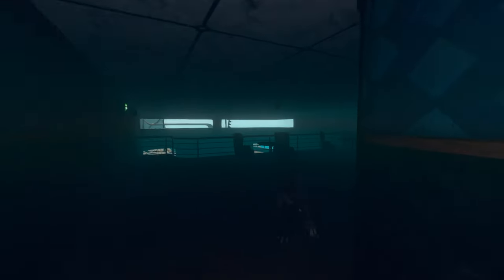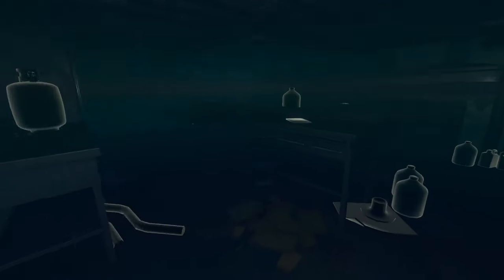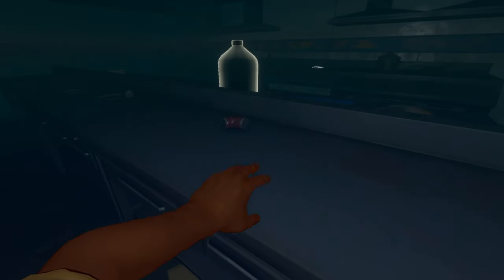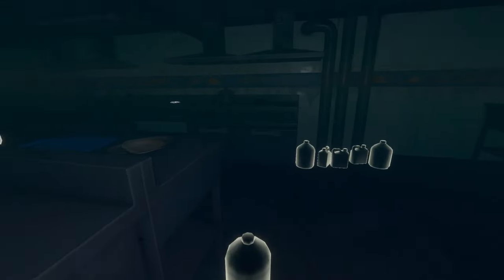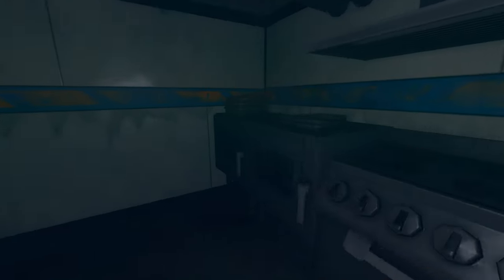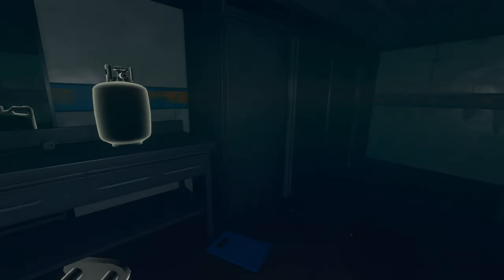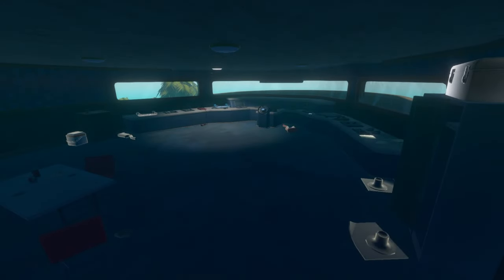It must be noted that Olof is not the captain of this ship — he is the owner, in charge of absolutely everything. Speaking of the captain, he doesn't have a great ending. Soon after setting out on the ocean, he accidentally cut himself on one of the chef's knives. We don't know how this happened, but it caused him to contract tetanus, which in turn meant he slowly depleted in health and generally lost control of his crew. Eventually his illness left him with a severely bad case of lockjaw, which meant he could barely open his mouth, and it wasn't long before he passed away, leaving the crew without a person to steer the ship.